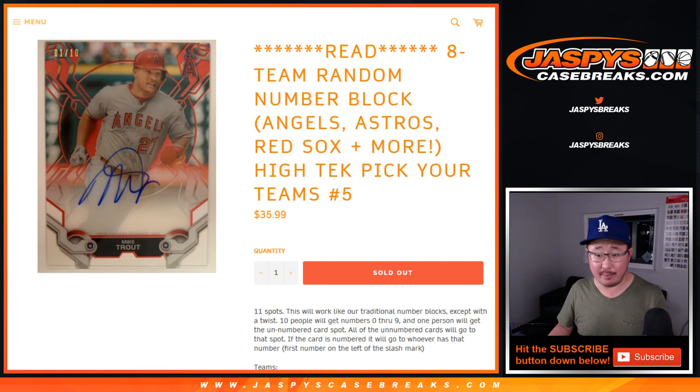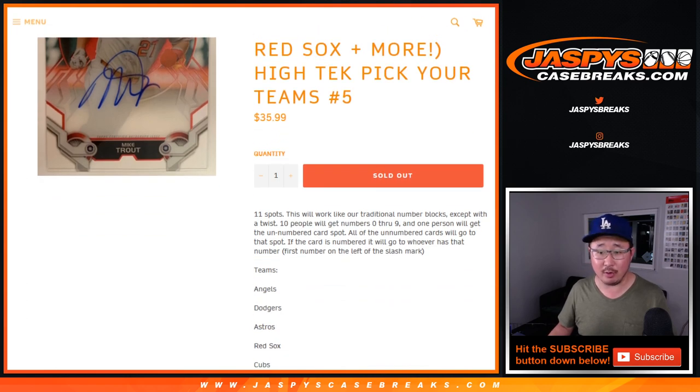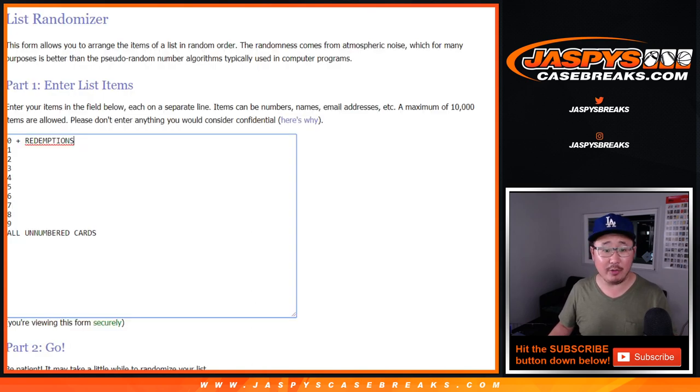It's an 11-spot break, so it works like our traditional number block except with a slight twist. We'll do the usual spots 1 through 0, and then one person will get randomized all the non-numbered cards. That includes autos. So that's a pretty cool spot right there.